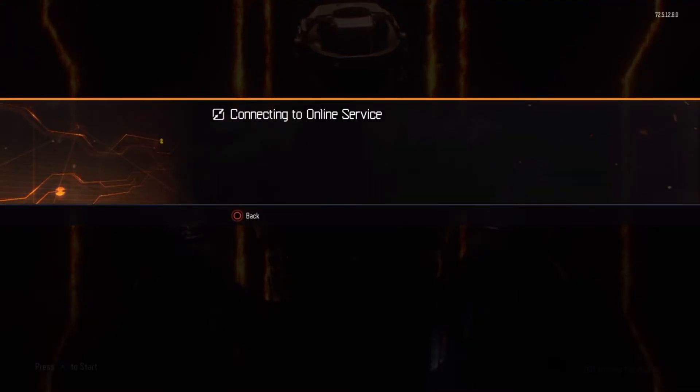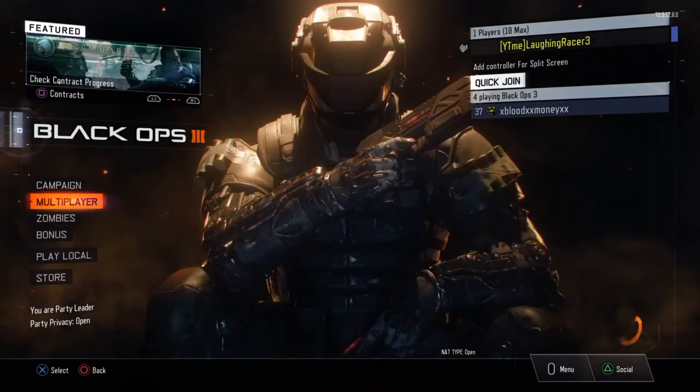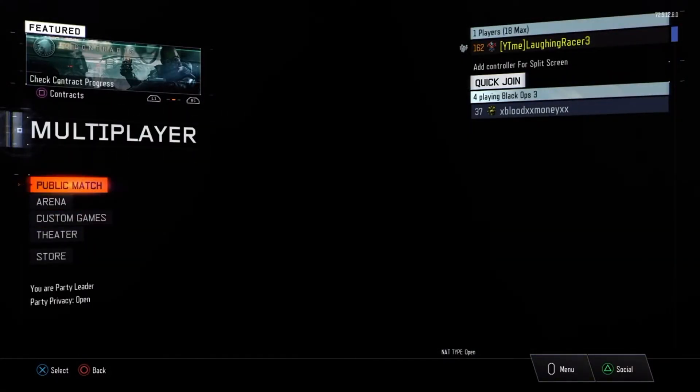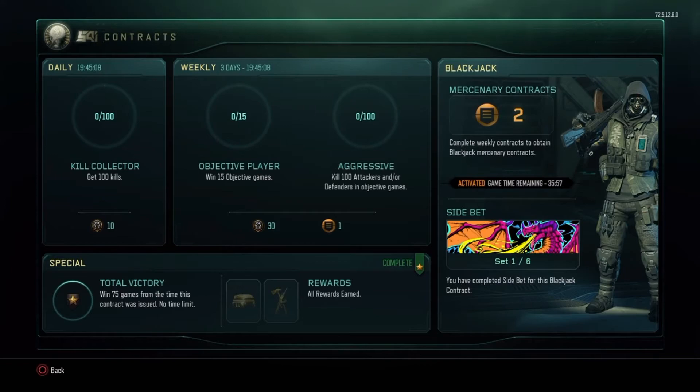Okay guys, I'm back on Call of Duty and this is what happens when you change the date and time on your PS4 while on the Black Market Contracts. It says you've been disconnected from the Call of Duty Black Ops 3 servers, then you load back in. COD XP is back as well. As you can see, I'm going to Public Match, Black Market, Contracts, and there you have it — win 15 objective games and kill 100 attackers or defenders in objective games.